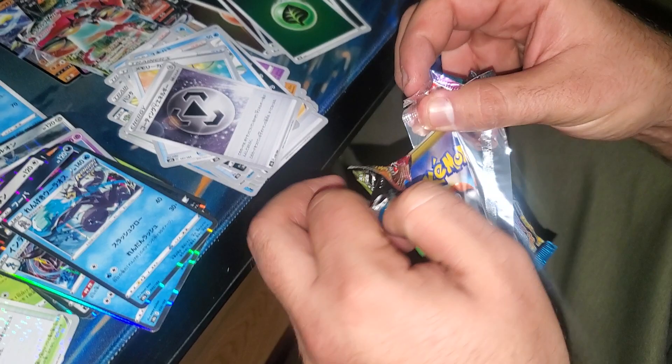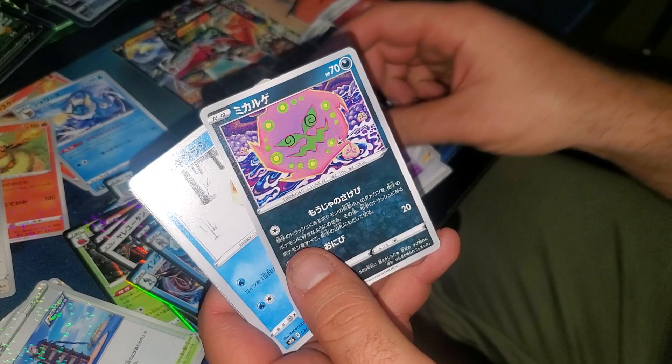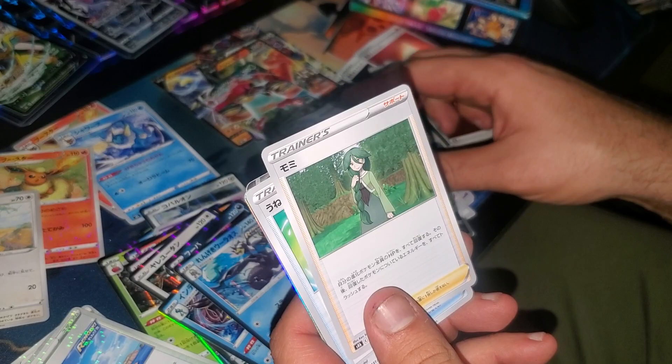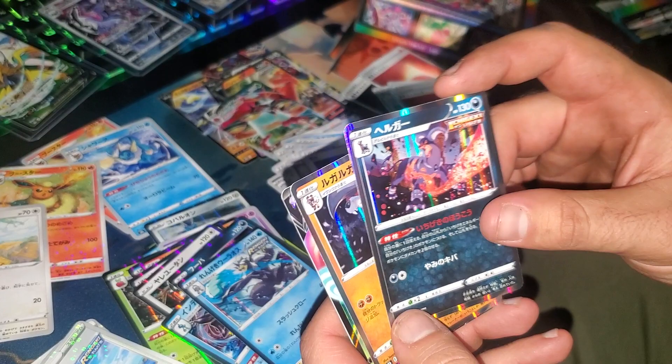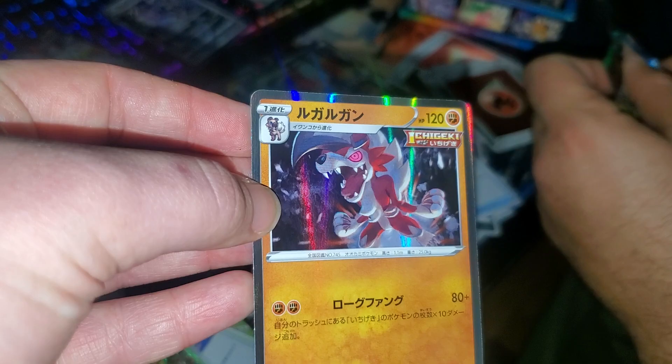Alright, next pack — we got Spiritomb, Snorunt, a tower, woods girl, a fan, a titan with fire, and Escavalier. Nobody likes him. Last pack — that's the evolution from rock puppy, so after he wakes up from hibernation he devours his trainer.